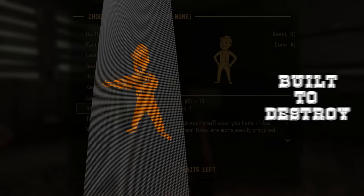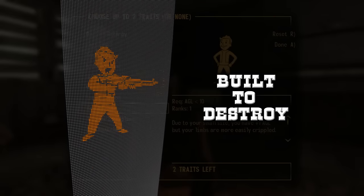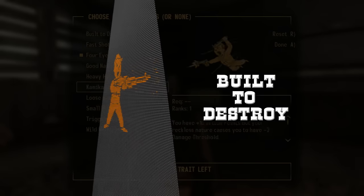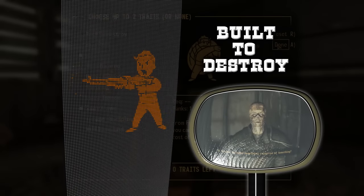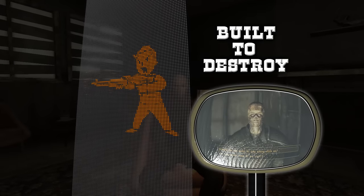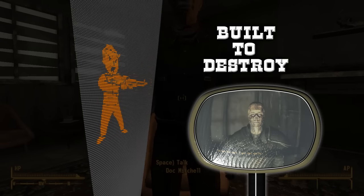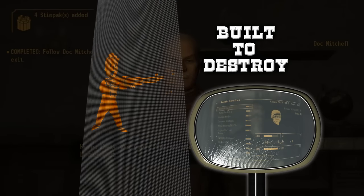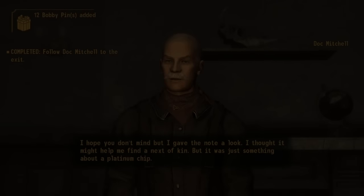First is Built to Destroy. This trait gives you a 3% boost to your critical chance, but at the cost of a 15% faster wear rate on your weapons. This may seem like a bad trait, but if you recruit the companion Raoul the Ghoul, who has a perk called Regular Maintenance, your weapons will degrade 50% slower. Also, if you pick up the perk Jury Rigging at level 14, which allows you to repair items with relatively similar models, you can easily counter the negative effects without Raoul.